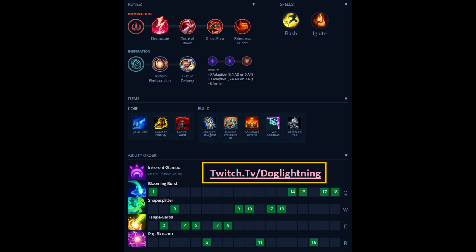After that, get either Twin Shadows or Banshee's. If they have a lot of AP, you're going to get Banshee's — you can even get it earlier if it's really a problem. Twin Shadows is a good item for late game when you're trying to get vision and they could be camping a brush anywhere. You pop it, run out to get vision, or combo it with Shurelya's or Protobelt to get a pick.